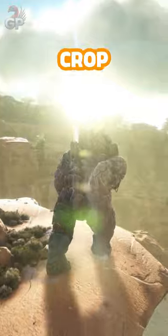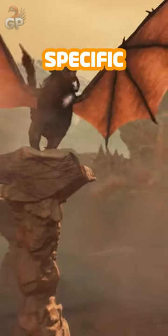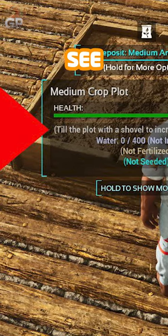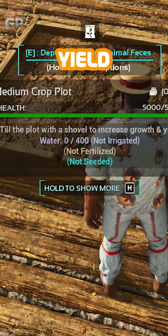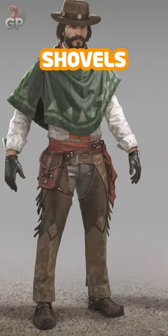There was a little change to crop plots in preparation for the release of Scorched Earth, or to be more specific, the Frontier Adventure Pack. When looking at a crop plot, you will now see that it says: 'till the plot with a shovel to increase growth and yield.' This is getting ready for the Frontier Adventure Pack, the paid sister DLC, as this will be containing shovels.